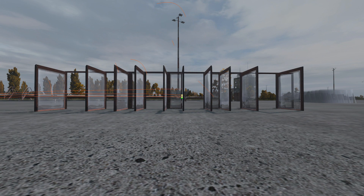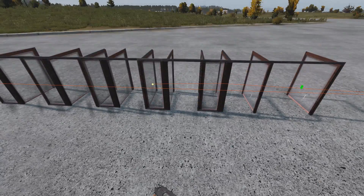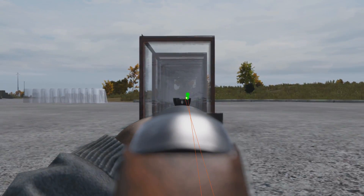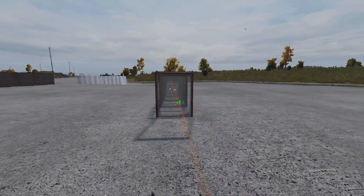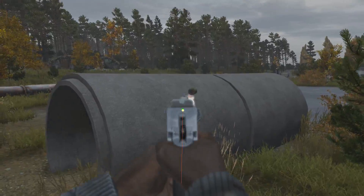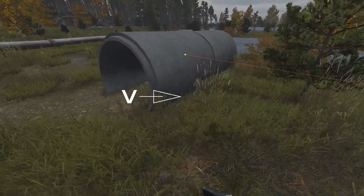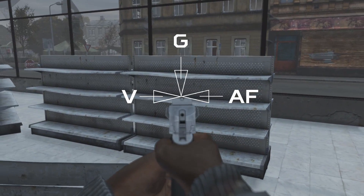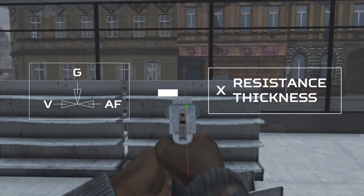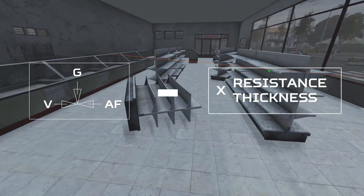Every single surface or object in DayZ can be penetrated, even the floor you stand on. It's built into the engine of the game that every object has a resistance stat. For example, a metal sheet has a higher resistance stat than a glass window — even though they are both the same thickness, the metal one is more difficult to penetrate due to its higher resistance stat. The penetration value of a weapon-ammo combination is determined by velocity, minus air friction, minus gravity. With penetration you also need to minus the resistance stats of the object you're trying to shoot through, multiplied by its thickness, making a formula that looks like this.